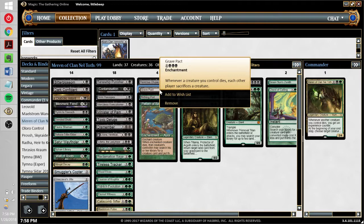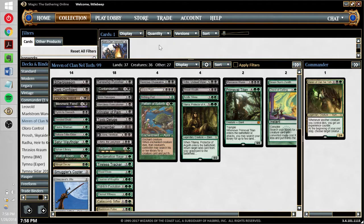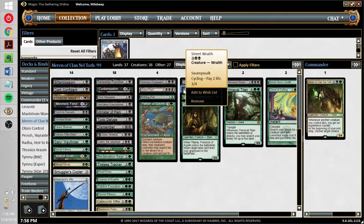I've been testing Grave Pact — I'm not sure about it. It feels a little win-more sometimes and the triple black is tough, but if you can get it to stick, your opponent had better not be planning on winning with creatures. Finally, Street Wraith — often seen in Modern nowadays but rarely in Commander. With Maren, it lets you put creatures into your graveyard even if none have died yet, and lets you draw an extra card every turn. It's pretty much free to add, so it just helps the deck flow a little smoother.